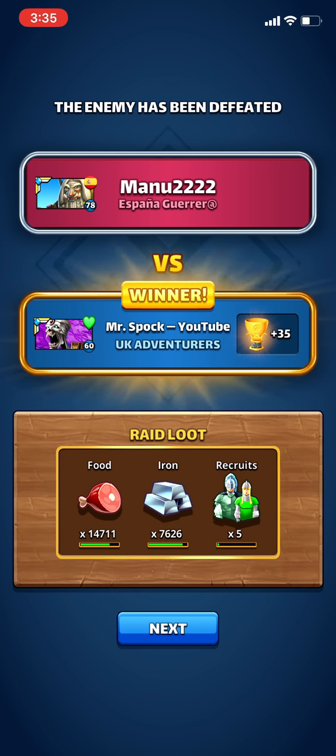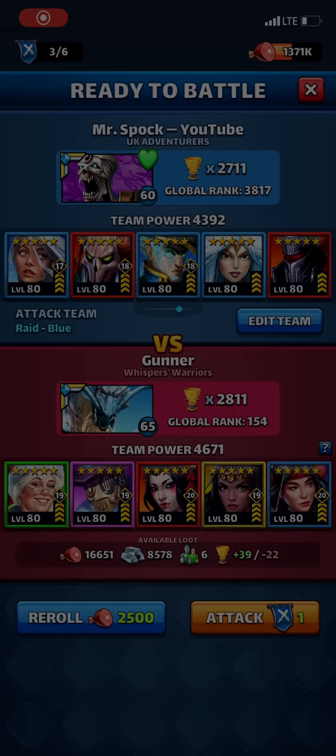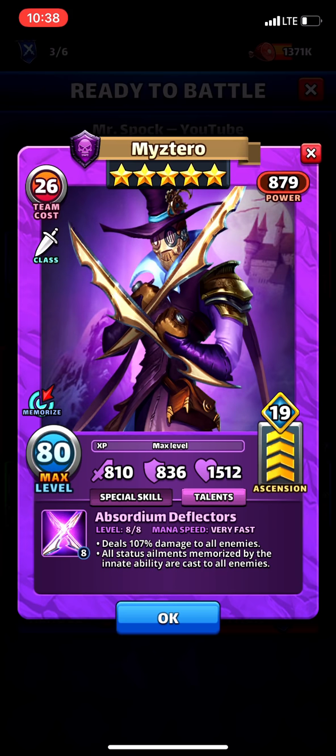It isn't wise to use ailment-heavy teams against him for obvious reasons, but that's another skill in itself — he forces you to pick your teams in certain ways. Kind of like Finley makes you avoid element links and buffs, because his ability is exponentially stronger with buffs on your team. When he only hits one it's pretty underwhelming; when he hits all five and you have a follow-up of some kind, it's pretty exceptional.